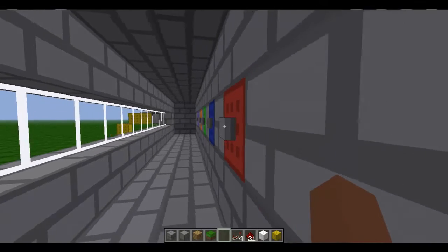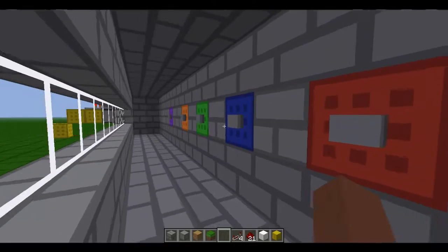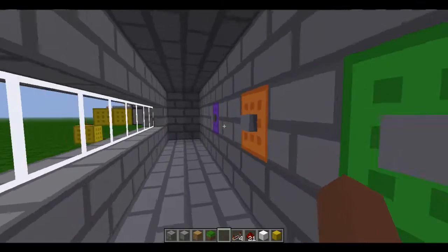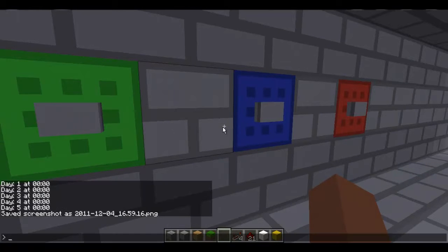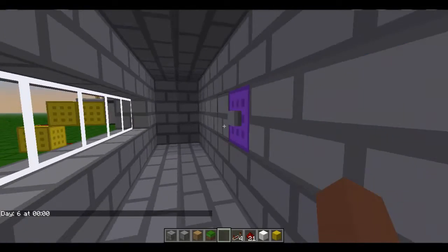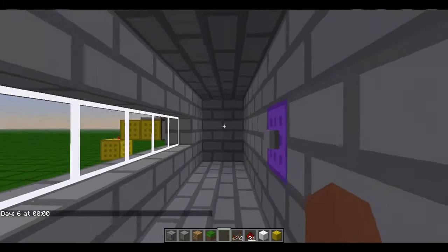This is the combination lock. What we've got here is four buttons: red, blue, green, and orange. These are the buttons that you must press in the right order to get the lock to work. Once you've entered your order, you click the enter button which will then open the door.